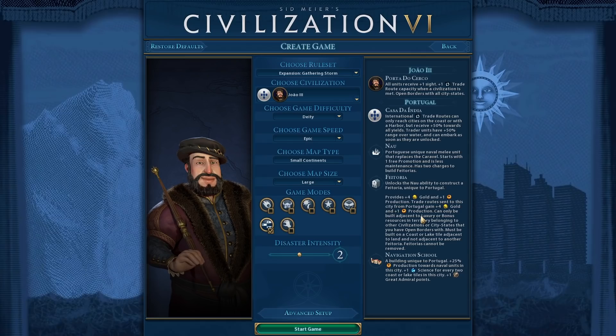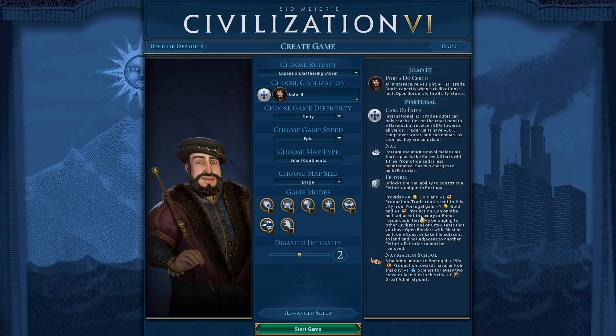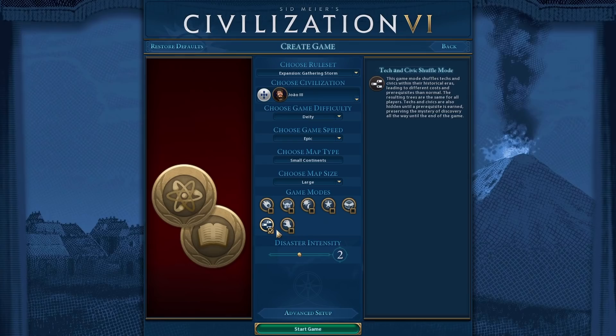Hey folks, Quilleteen here and welcome to a brand new Let's Play for Sid Meier's Civilization VI. This time we are going to be checking out the brand new civilization, Portugal, led by João III, which I'm pretty sure is not how you pronounce his name, but when do I ever pronounce anything right?